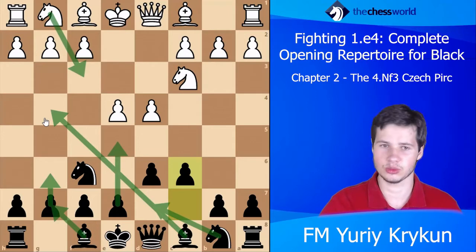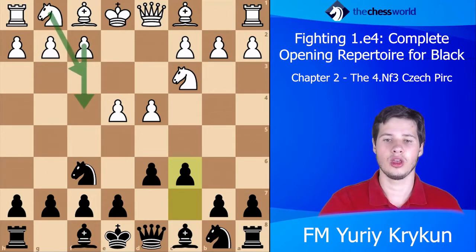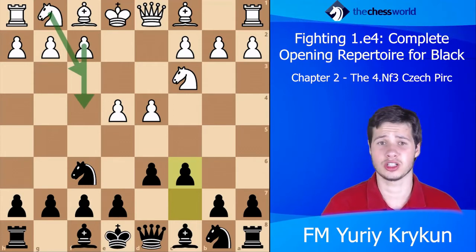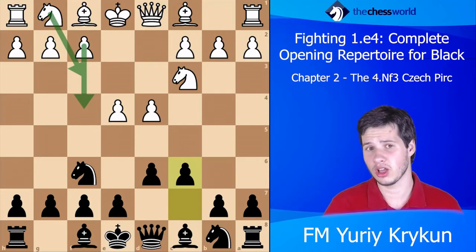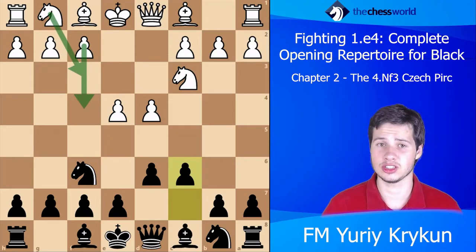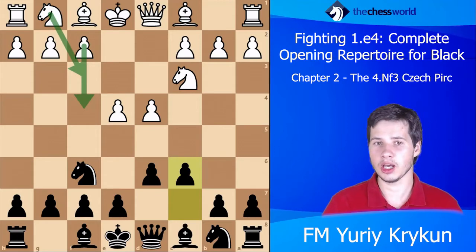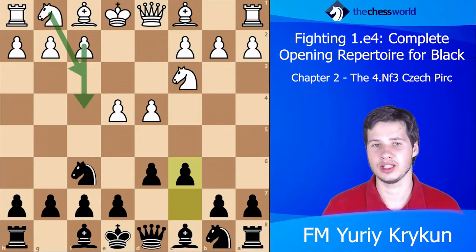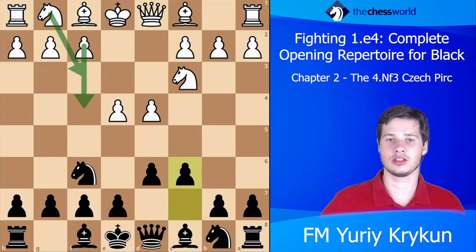As you can see, Black has quite a bit of variety and white really doesn't have that many possibilities — white can go Nf3, or f4, or other moves such as h3, Be2, or Be3. But those moves are not particularly threatening because Black keeps the options open of transposing to either the Philidor or the Pirc under favorable terms.